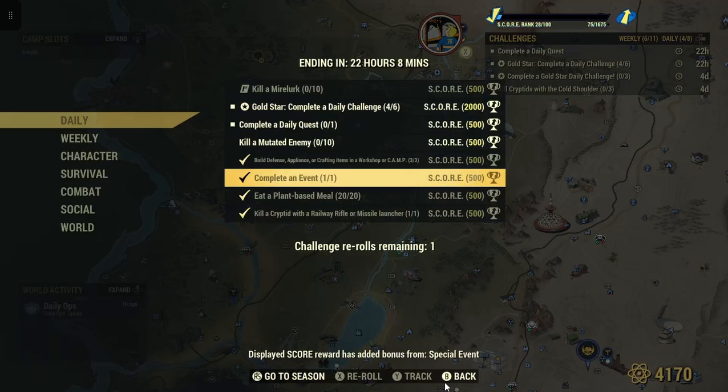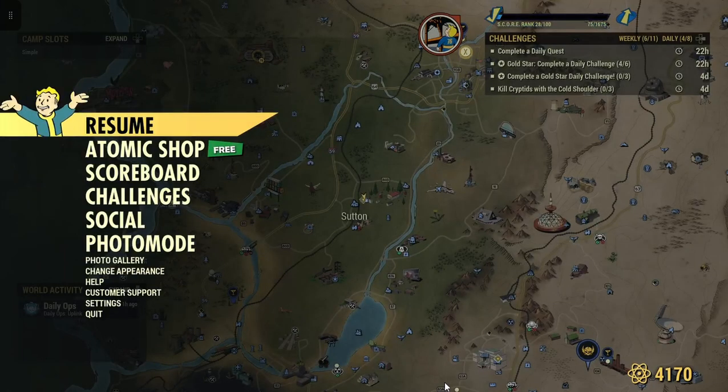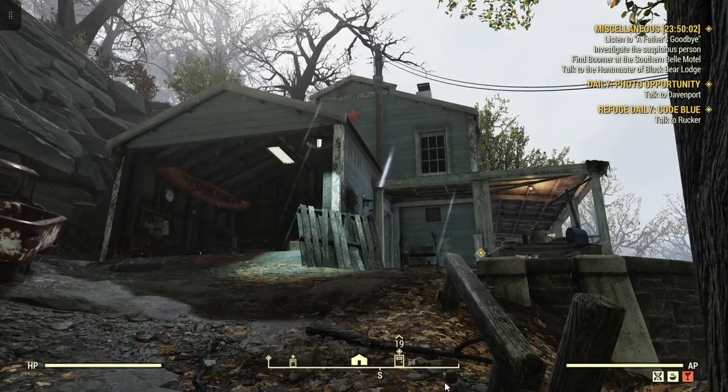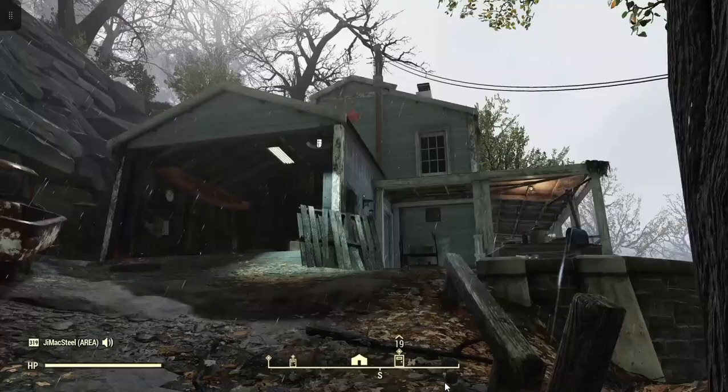It's only a few spots where you do a daily quest, and right now we are at one of them. Where I'm at is the Overseer's home in Sutton. You come here — sometimes it pops up, sometimes it doesn't. But it'll say talk to Davenport, who is a Mr. Handy robot in the basement of the Overseer's home.